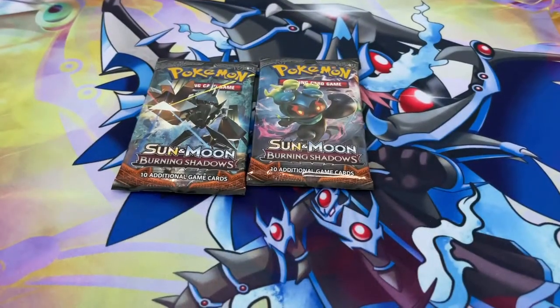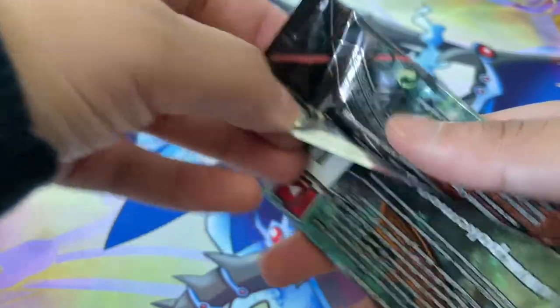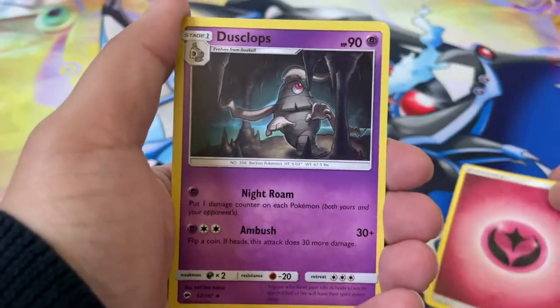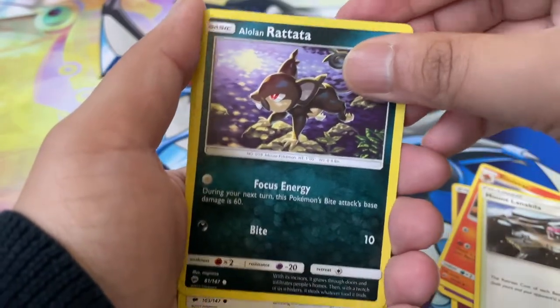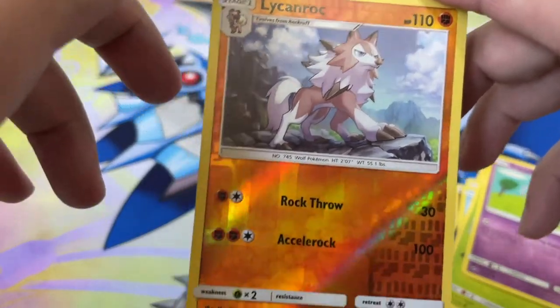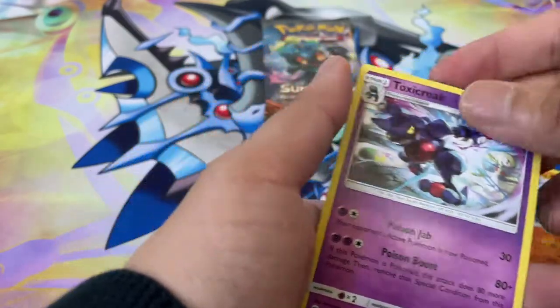Down to our last two packs — we got Marshadow and Necrozma. I'm going to finish up with Marshadow. Here's the Code Card — four from the back. Got a Fairy Energy, Dusclops, Simisear, Murkrow, Mount Lanakila, Alolan Rattata, Porygon, Pampor, Pansage, Espurr, a Lickitung Rock Reverse Holo — I don't think I've ever pulled this card from Burning Shadows, that's pretty cool. And a Toxicroak as our Rare.